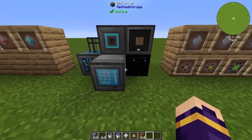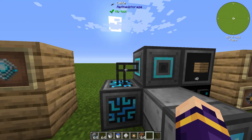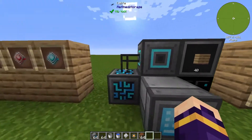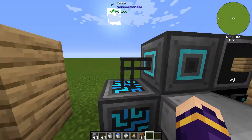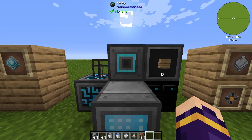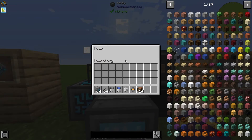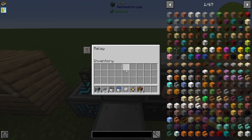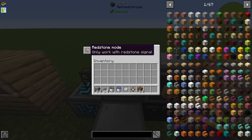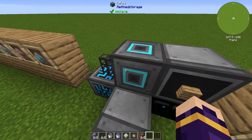There are also cables, which you'll need a lot of to connect different blocks in a refined storage system. If a block is either touching another block or touching a cable, it is considered part of the system. Over here we have a relay, which acts just like a cable but can be turned off with a redstone signal, so you can actually shut off part of your system. You can toggle it to only work without a redstone signal, ignore the redstone signal, or only work with a redstone signal.